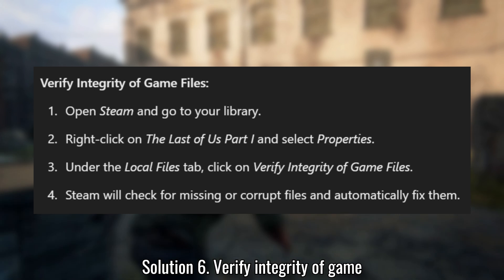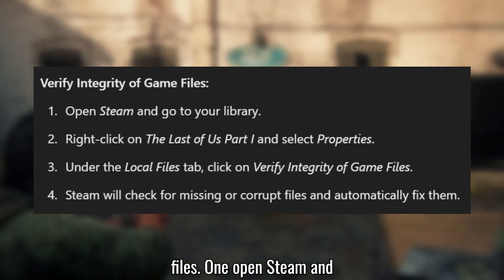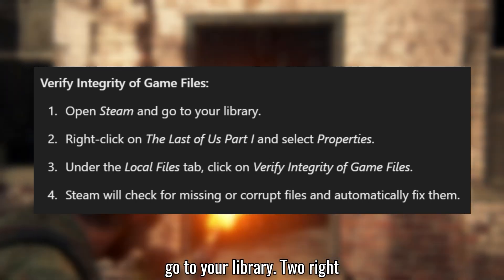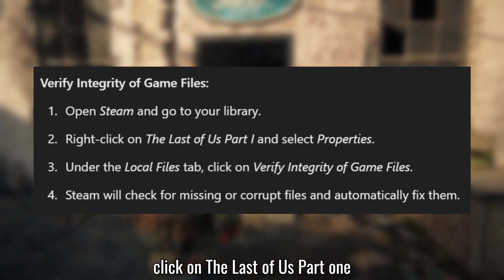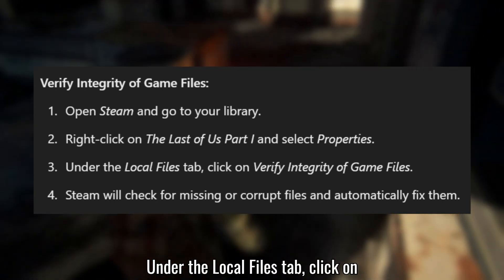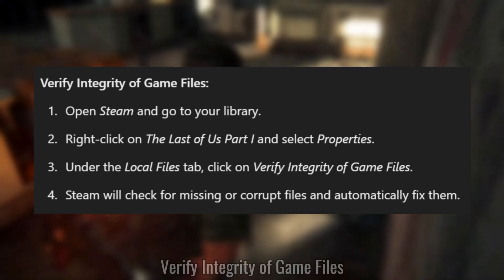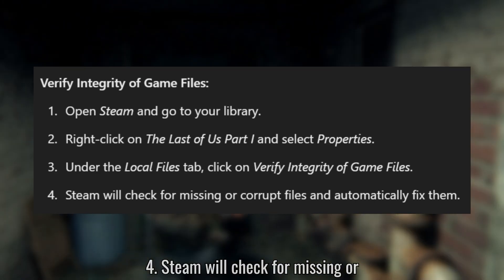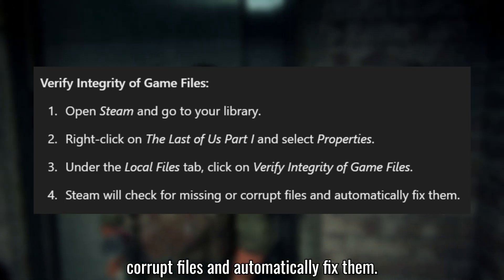Solution 6: Verify Integrity of Game Files. Open Steam and go to your library. Right-click on The Last of Us Part 1 and select Properties. Under the Local Files tab, click on Verify Integrity of Game Files. Steam will check for missing or corrupt files and automatically fix them.